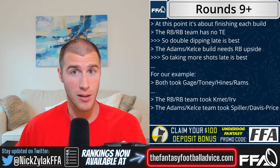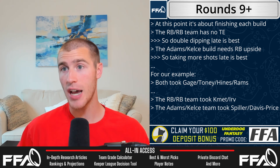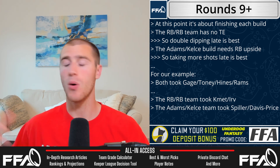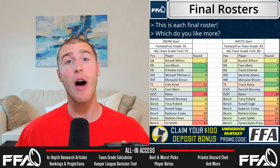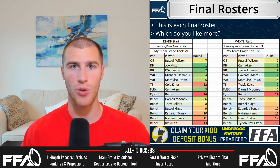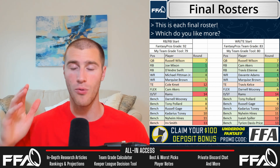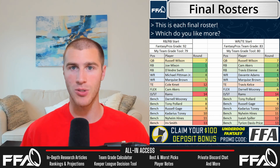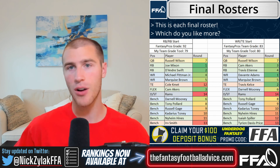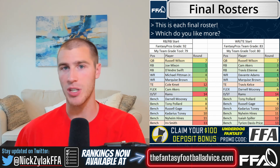Overall strategy for each pick is about how you started and how you need to finish. The team that took tight end early needs to take running back late; the team that took running back early needs to take tight end late. Both teams took quarterback so they don't need another. For both teams in rounds nine through fourteen: both went Gage in round nine, Tony in round 10, Heinz in round 11, and the Rams defense in round 14. The only difference was rounds 12 and 13.